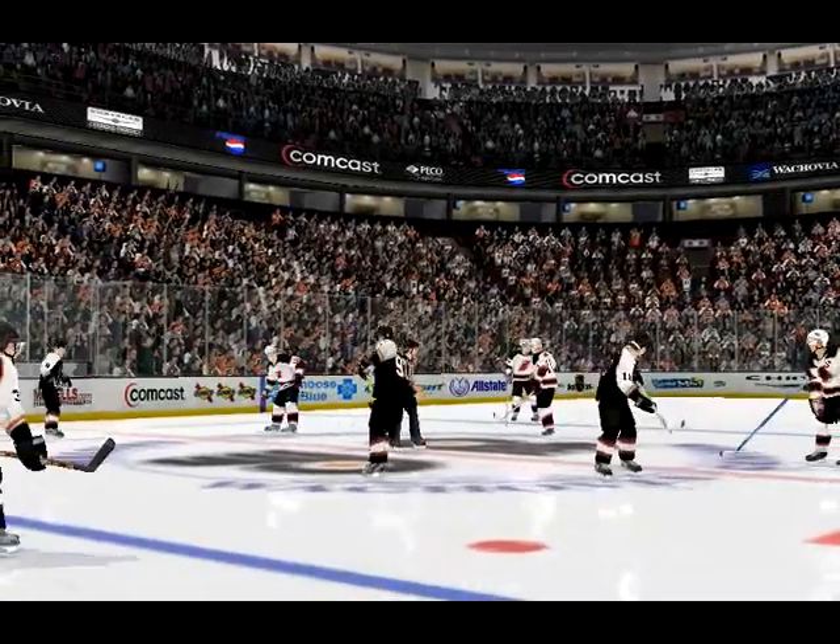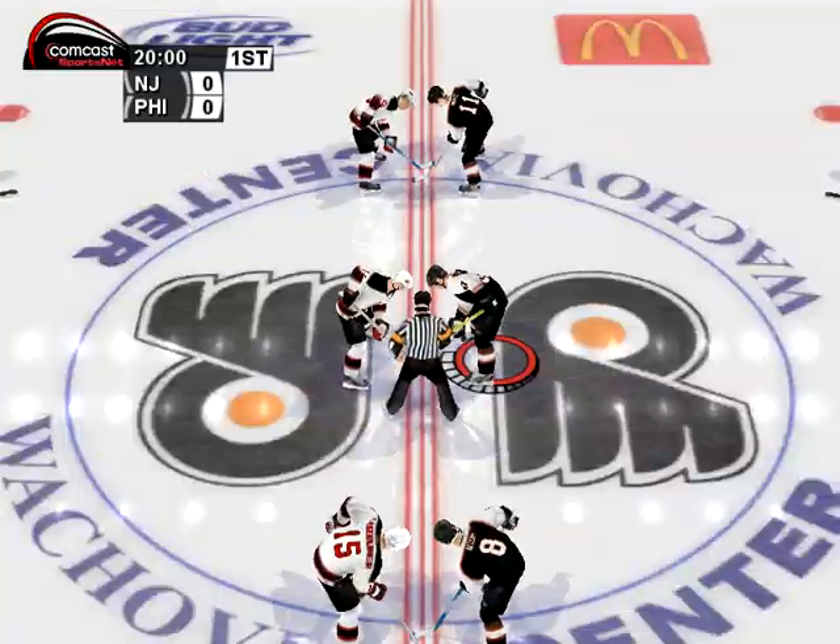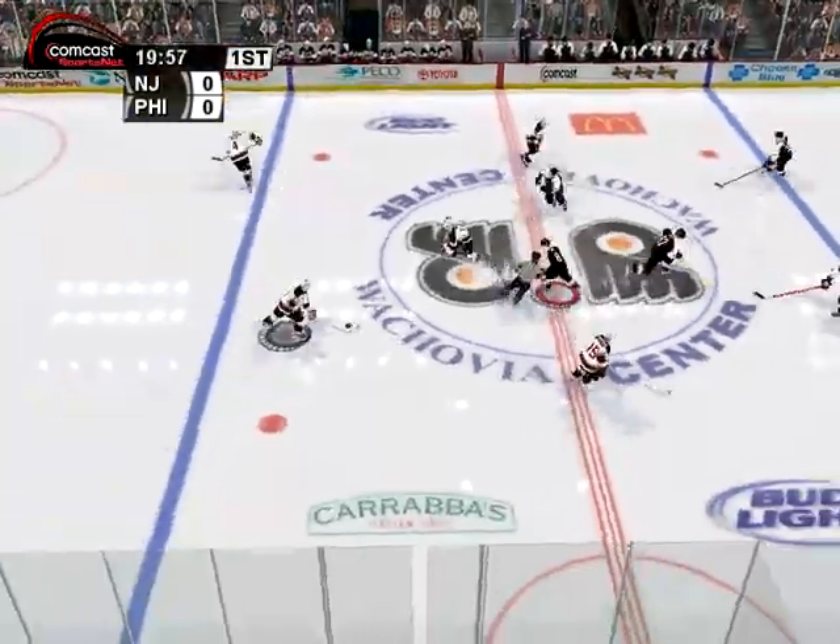To win the opening or any other face-off, press the pass button right before the referee drops the puck. Time it right and you'll win the draw.